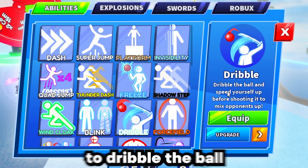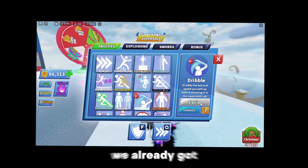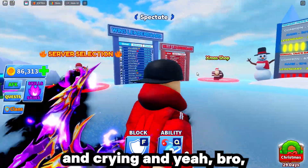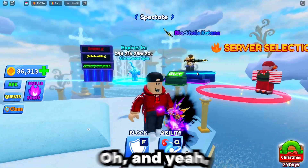This ability allows you to dribble the ball and speed yourself up before shooting it to mix opponents up. We already got the ability - it took a lot of spins, a lot of Robux, and a lot of screaming and crying. I spent like 20k Robux on this ability.